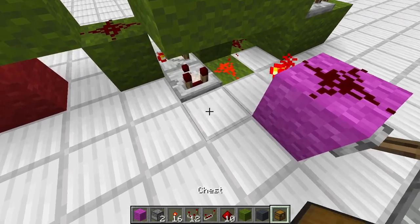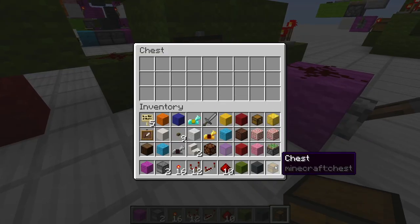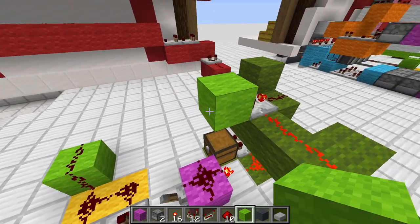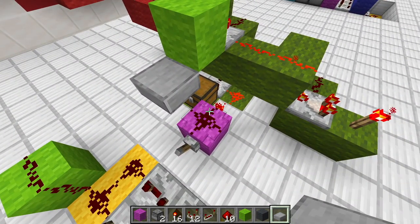The last thing we want to add is a chest right here at this point — simply put in one item. Next up, we want to place in some lime wool right against this comparator, then a slab to prevent those two lines from connecting. Repeaters set to two ticks.